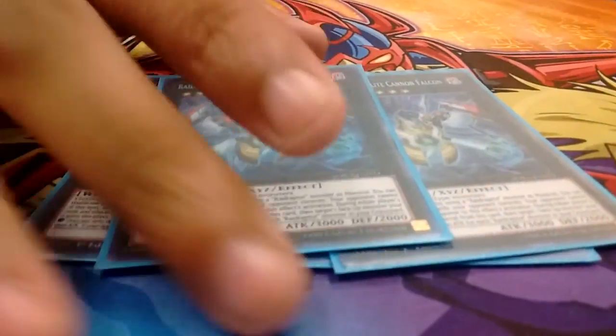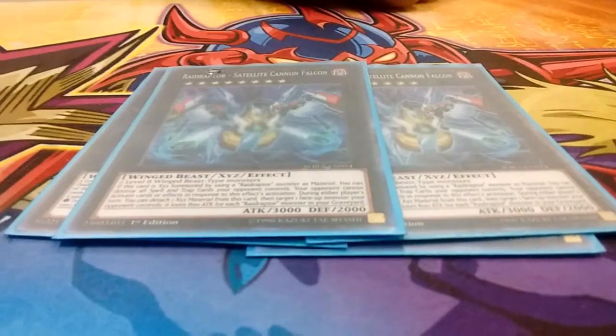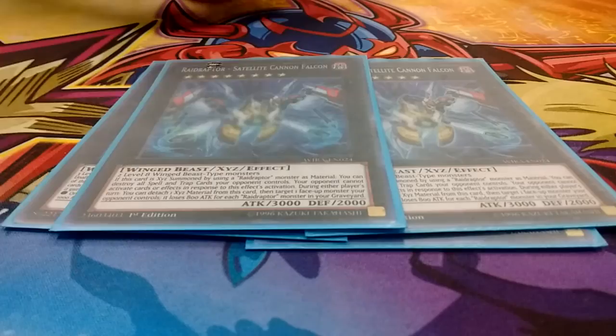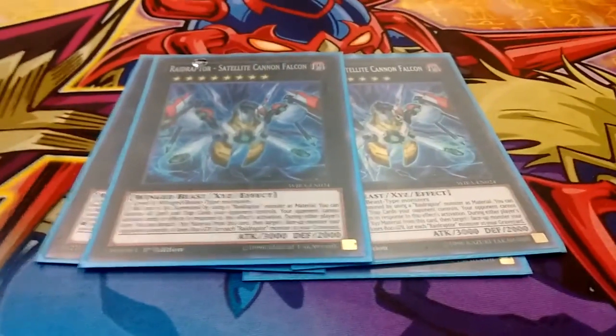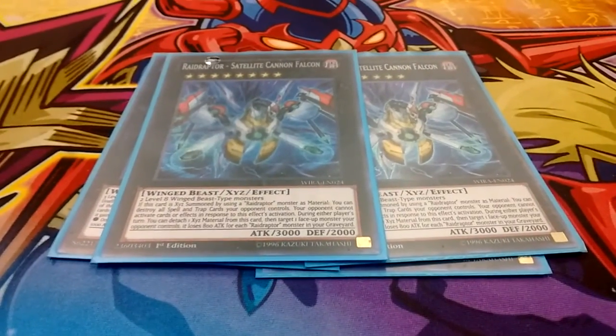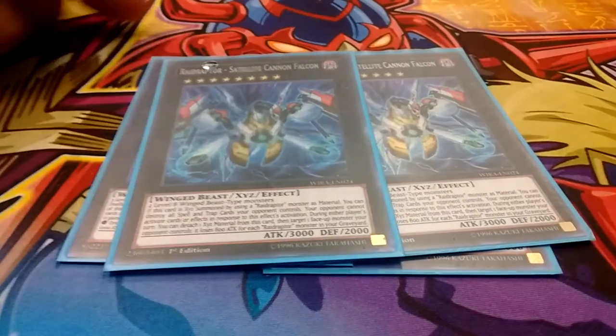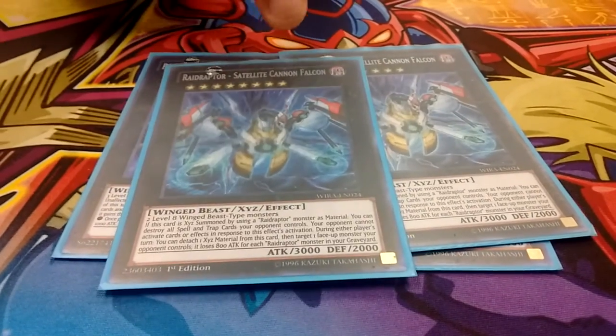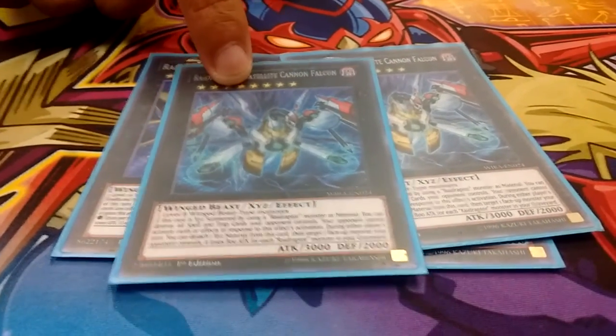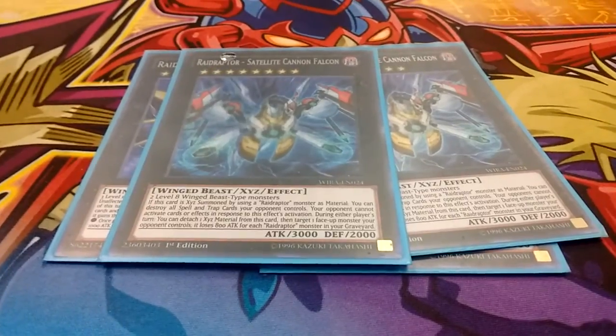2 Satellite Cannon — really amazing card, actually pretty much underrated in Raid Raptors. Once XYZ summoned, you just pop the whole back row with no response to it. And say it has 2 or 3 materials and your opponent has 2 or 3 monsters — you can actually detach each of these materials and chain to itself and hit all the monsters down to 0 ATK.